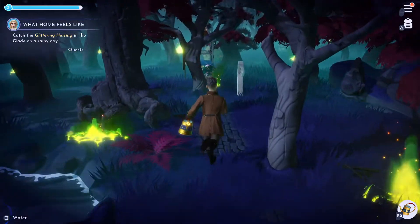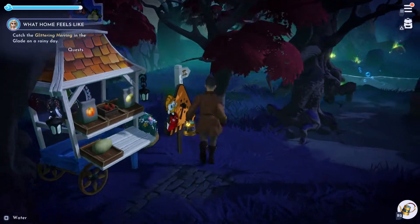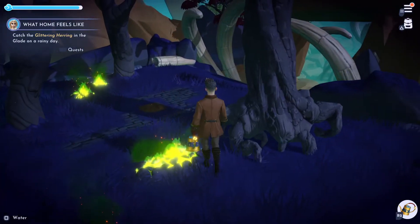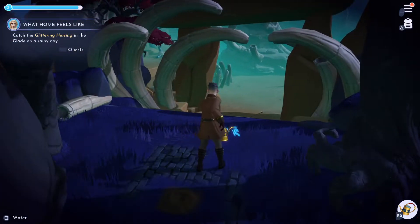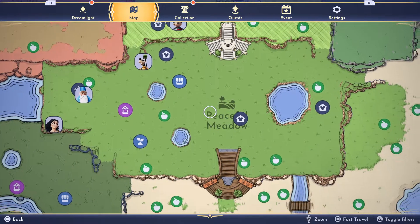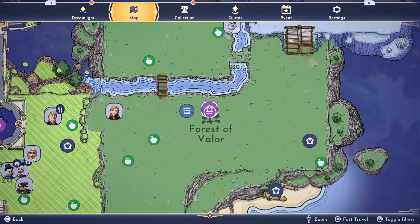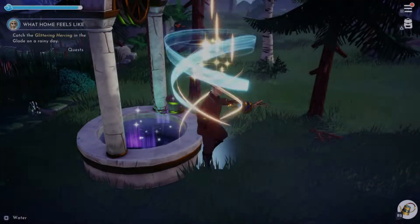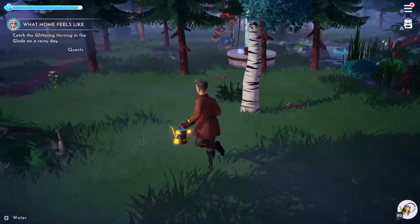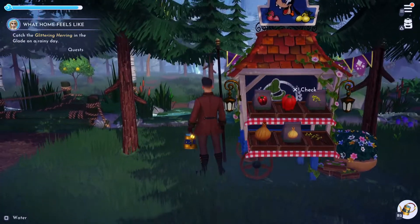I don't think it was Forbidden Lands but then again, I'm always wrong. I'm trying to remember where I got the onions from - maybe it was Frosted Heights as well. Let me go check. Let's check the forest. I forgot where I bought onions, but I know I did because they were quite expensive. Yes - it is Forest of Valor! That's where you get onions.